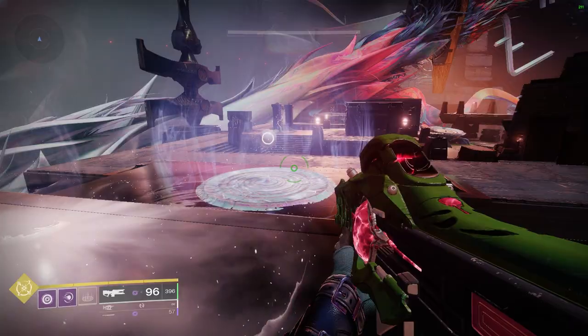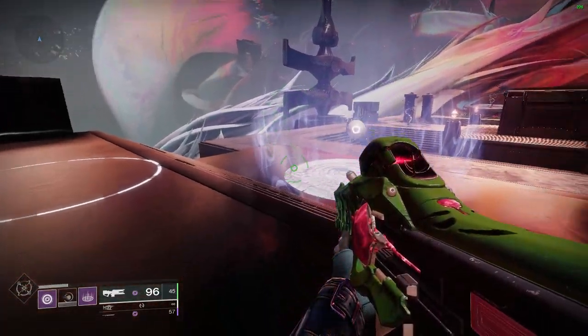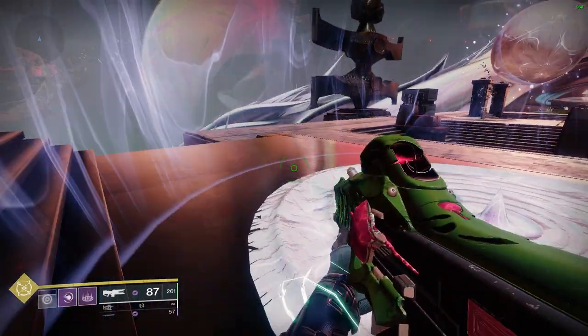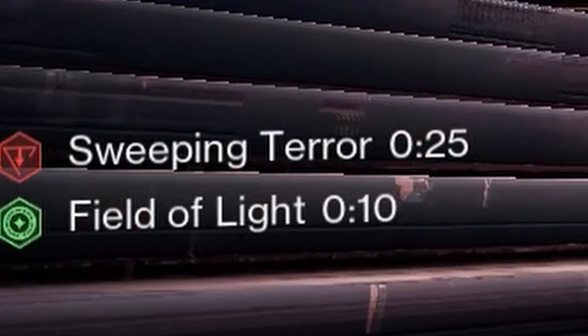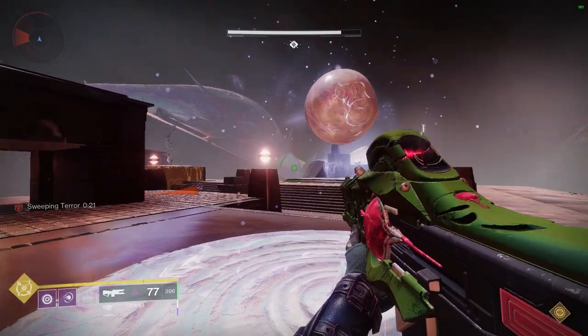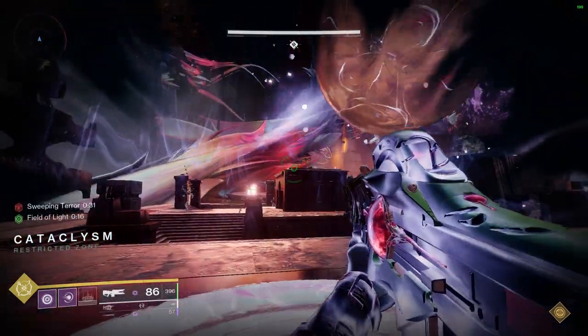Simply find the next node and complete the chain. Chains begin at source bubbles. Source bubbles are unique because they have auras — you can also see the node inside. You have to be inside the aura or at least on the white plate to shoot the node. It's a pretty faint line so look carefully.